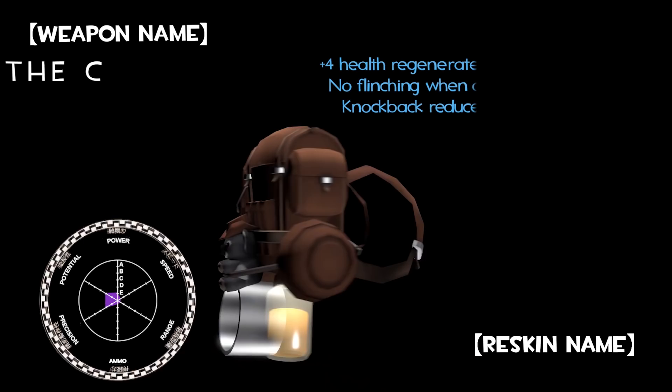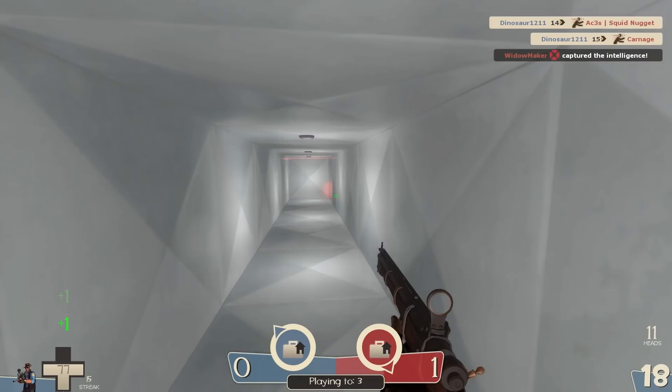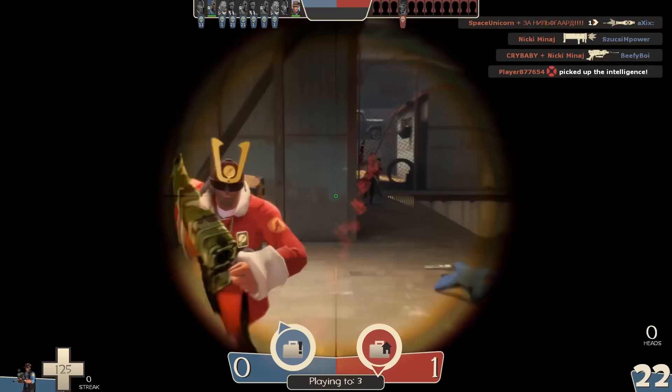My favorite secondary for Sniper is the Cozy Camper. This backpack gives you health regeneration, which is a huge advantage — it starts at 1 HP per second and goes up to 4. Moreover, on full charge you don't flinch from getting hurt, so your aim stays stable under enemy fire. It combos perfectly with the Bazaar Bargain. The knockback is also reduced by 20% while aiming. Overall, the Cozy Camper is a great survivability and aim stability backpack.